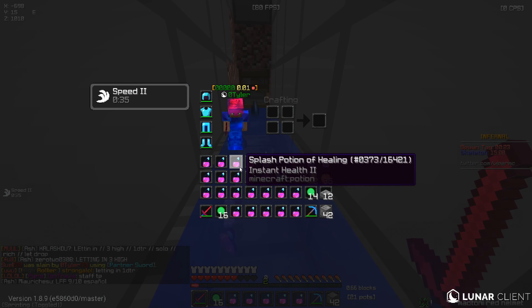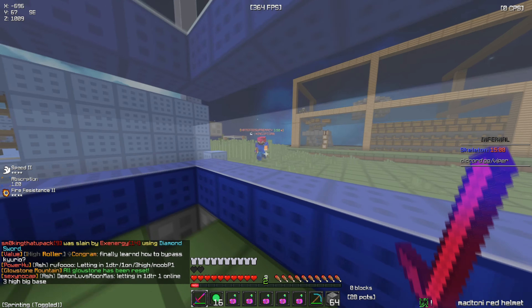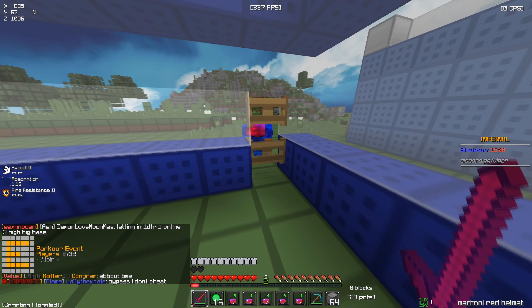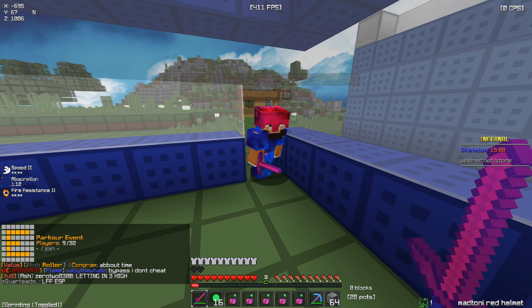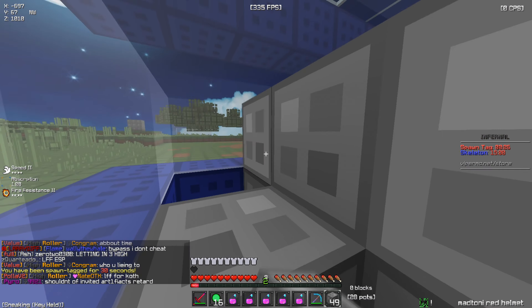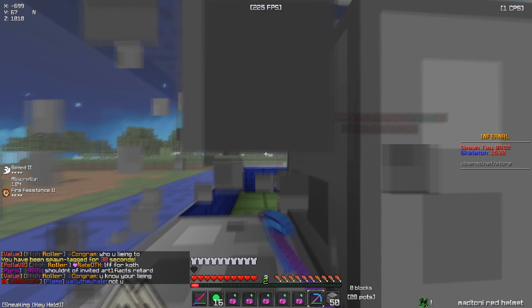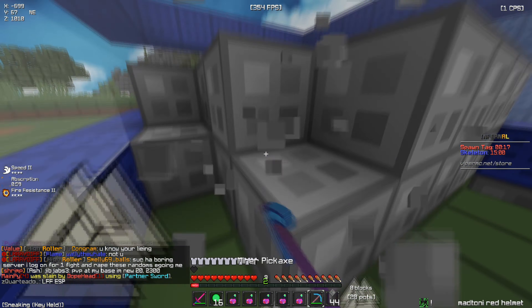That's pretty much how you trap on HCF — not much to it. I'll grab the rest of his loot and bring you guys back. All right, I've got King of Corn at my base right now because no one else was running in. I wanted to see if I could trap him — he's actually a pretty good trapper himself. I'm in a full Prot 2 set now. I let him in knowing he's really good. Every time I run into his base I can never kill him because he's so good at trapping — so now he's gonna get a taste of his own medicine.